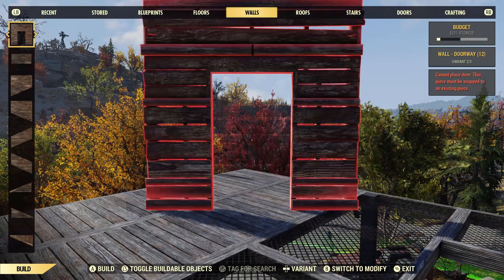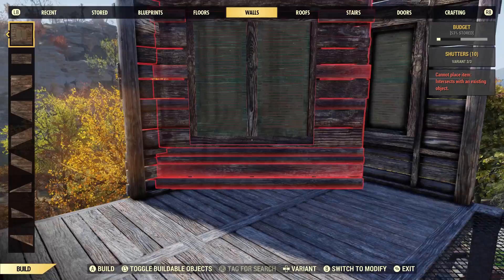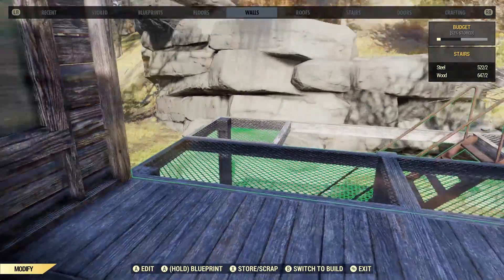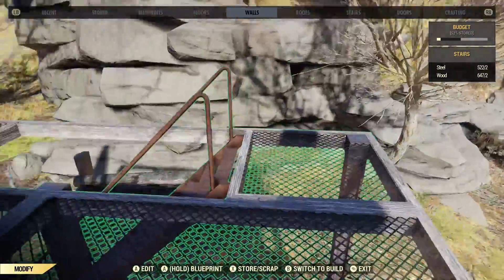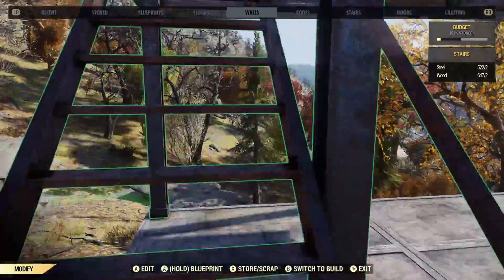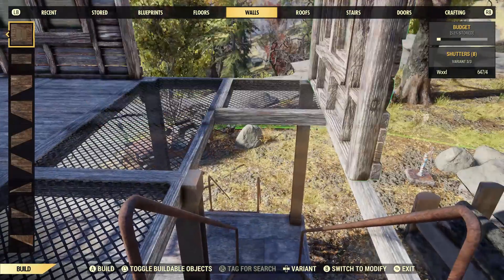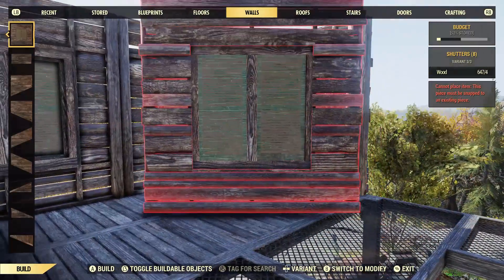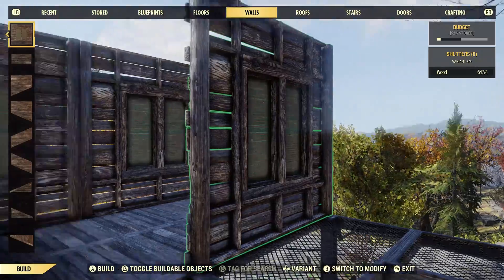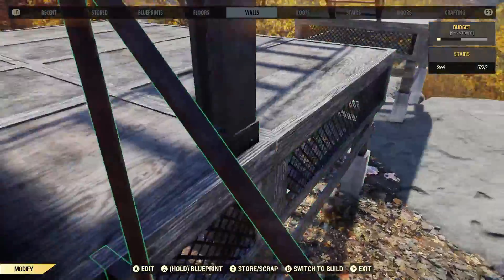Now we're going to put walls, and I prefer the ones with the windows because this is a sniper tower — I've got to look out and see what's going on, right? But don't put walls on this side yet, because if you watched my other video you know why. If you put a wall on here with this stair frame in, it won't go in except backwards, and the same with the door. So we have to take this stair frame out first.